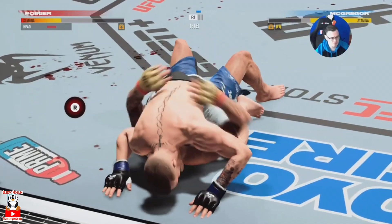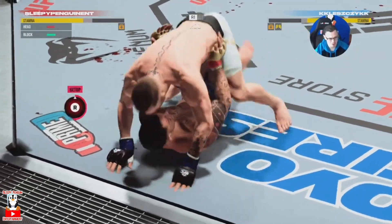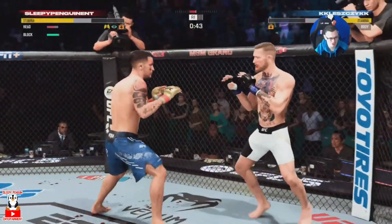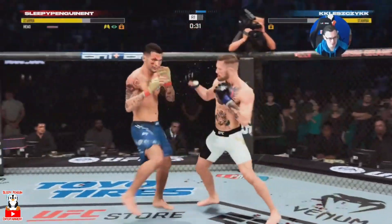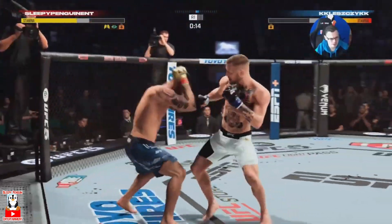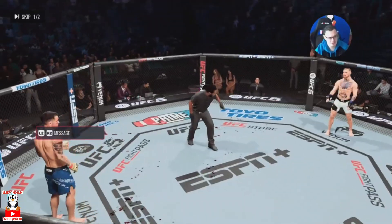Building a bit of momentum with Dustin — some ground and pound to see if we can finish. He doesn't handle the situation well and that's happened to us in these placement matches. Should be way more methodical with what we're throwing from the top — very poor by us. Conor postures up — he has huge knockout power, so this isn't just regular ground and pound, it's potentially a one-two shot finish. We're very lucky to get the fight back to the feet and avoid those big shots.